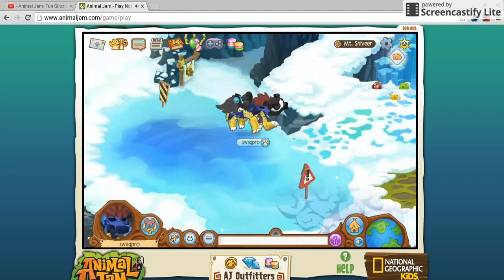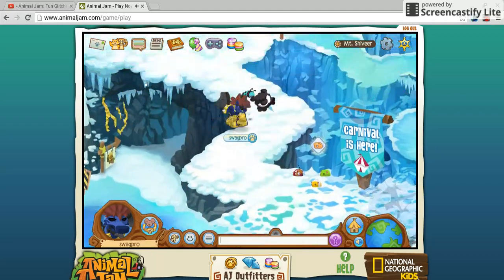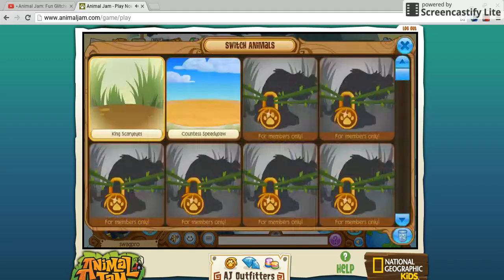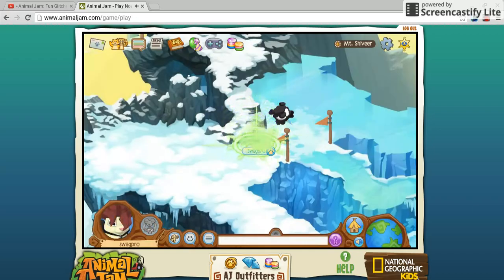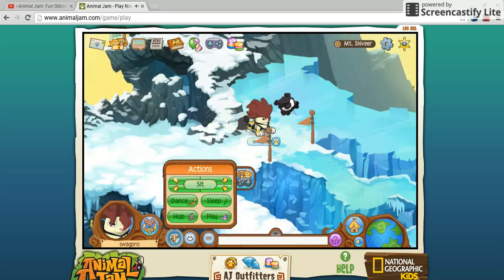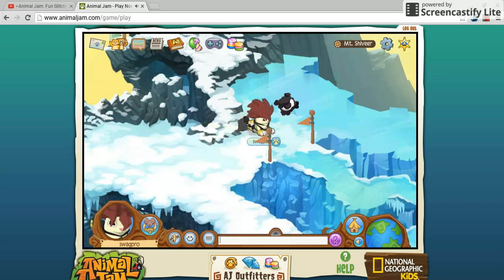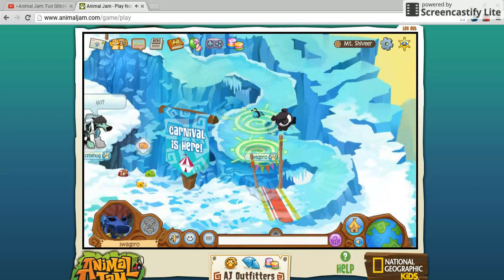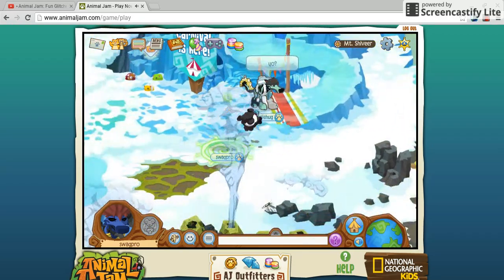This first glitch works anywhere — it's about the slide. So this first glitch works on any slide. You walk up to the side, careful not to slide down, go in a pose — you don't have to go in this pose, you can go in any pose, but not one that's moving. And then you go on the slide, and while you're going on the slide, quickly change to your other animal.